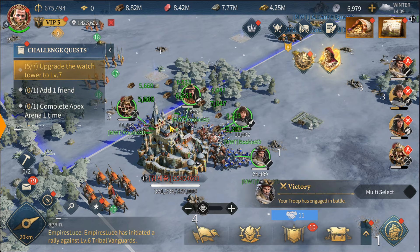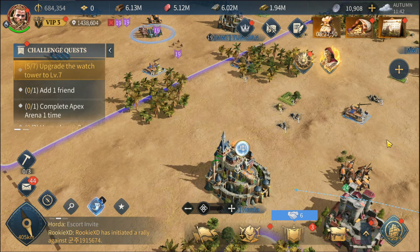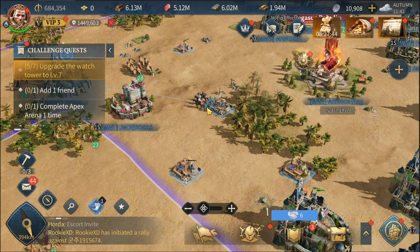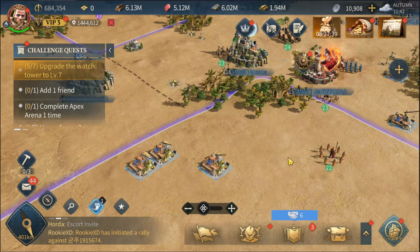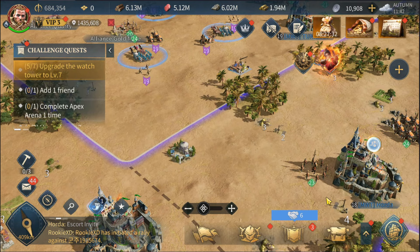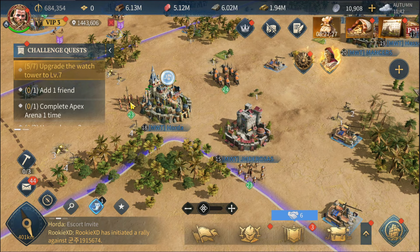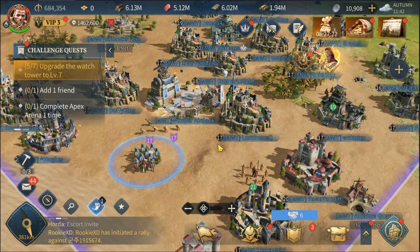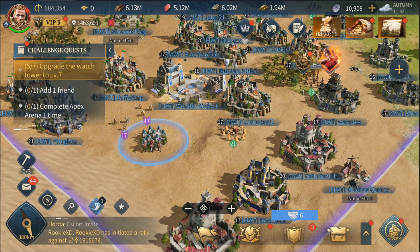There we go — just killed all his troops and now I'm taking his resources. The map looks really cool, more realistic than any game I've played before — you can see the soldiers moving in real time. This game is called Age of Empires Mobile, it's really fun, you can download it for free from the Apple App Store or Google Play Store. Thanks for watching, see you soon!